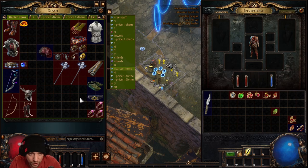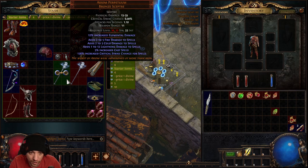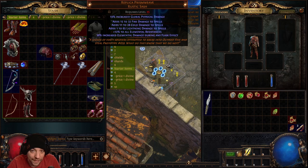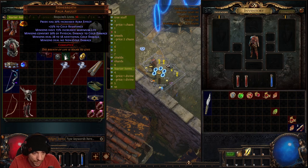If you're playing a spellcaster, Axiom Scepters usable at level 10 are a huge damage boost — especially dual wielded. Two to five fire, two to five cold, and one to twelve lightning adds up significantly. Then at level 25 you can get a Replica Prism Weave Rustic Sash for a massive damage boost. I leveled a Witch this way and at level 25 my Freezing Pulse was doing around 3000 DPS.